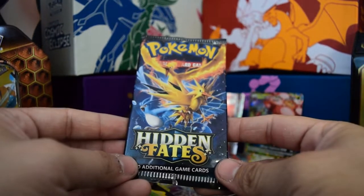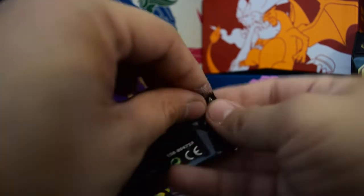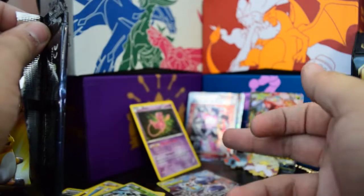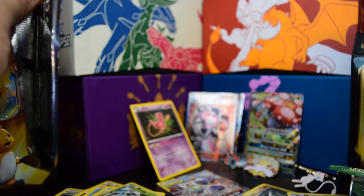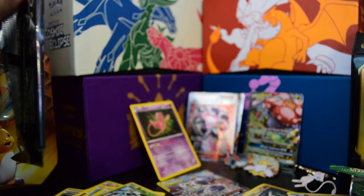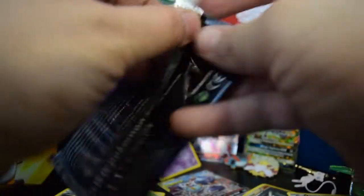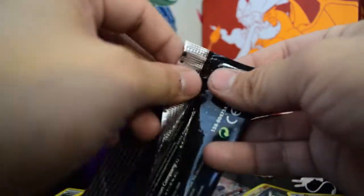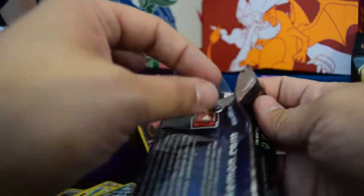And you know what? We're just gonna go right into Hidden Fates — it can't get any better than that. We're at what, 5... 6 hits? Cause we got 2 hollows and then 4 GX's — that's not horrible. But I have a deep feeling in my cojones that this pack has been opened.